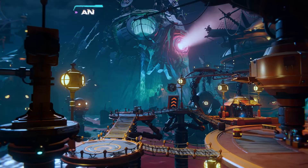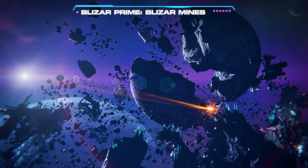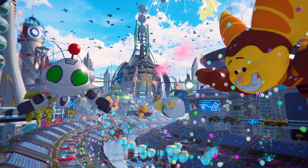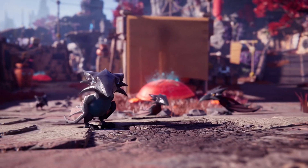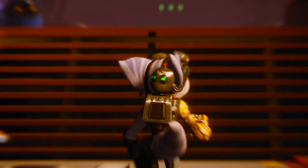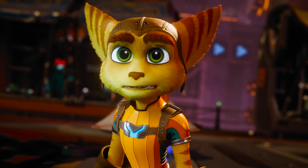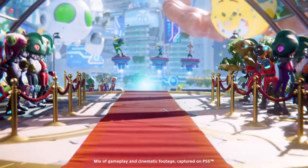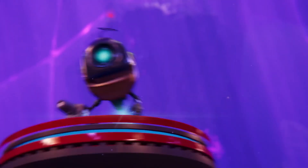The weapons in this game look zany, as always. Ratchet & Clank has a history of off-the-wall weapons — disco balls making your enemies dance. The sky is really the limit as far as that's concerned. The weapons look great, the story looks very good, and obviously from a visual standpoint, from what we've seen out of the previews, the game looks tremendous. Ratchet & Clank Rift Apart is due out on June 11.